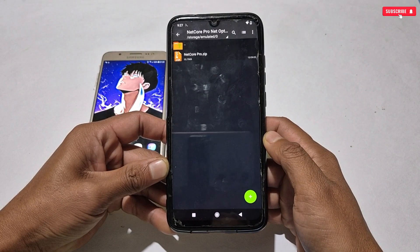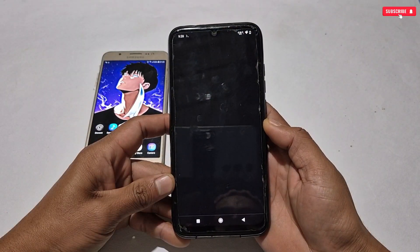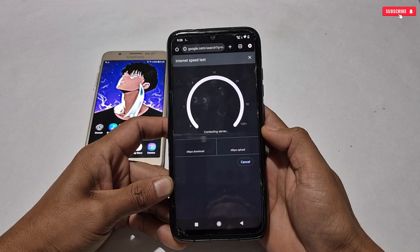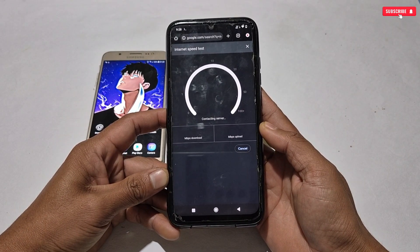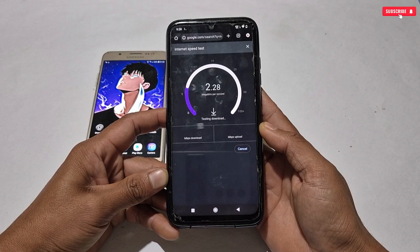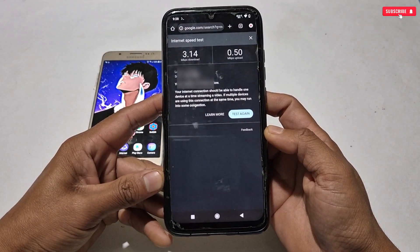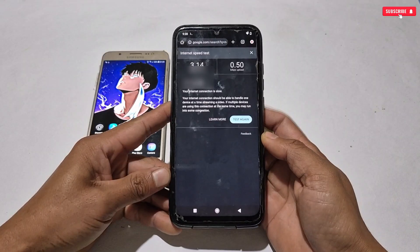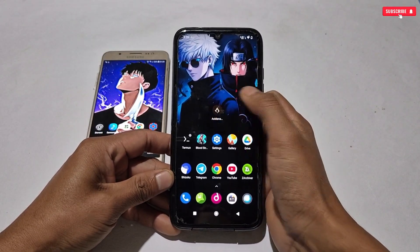Before flashing the module, let me show you my current network speed. I've opened the net speed test page in Chrome — simply tap Run Speed Test and let's see the result. This is the actual speed of my network right now. I'm testing this module on Wi-Fi, although it's suitable for both Wi-Fi and mobile data networks.